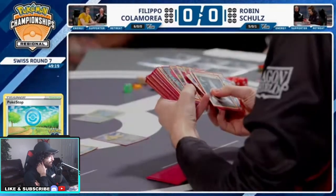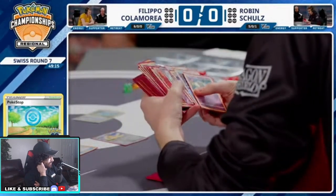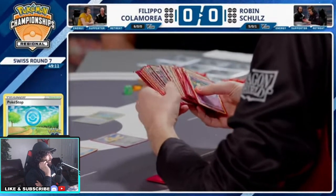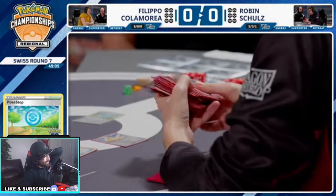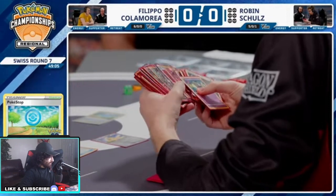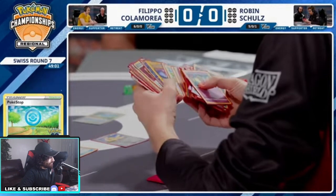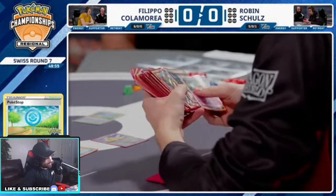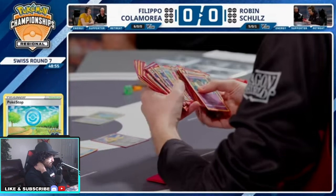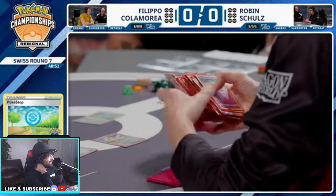Next Ball to start for Robin, going for the Comfy, Comfy, Comfy into another Comfy. To be honest, Robin can put some damage on that Galarian Moltres — it's not great, but he can start putting some dents here. It would be nicer to put some damage on the Roaring Moon, but he really can't. Robin's looking through his deck.